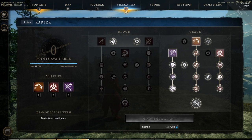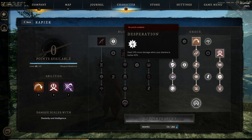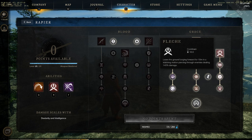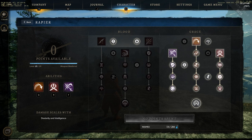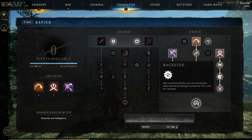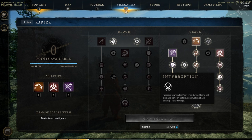I also take Controlled Breathing, while skipping Perfectionist and Desperation. I'll take the Fletch ability, which is an awesome ability, Quick Lunge, and Backside.